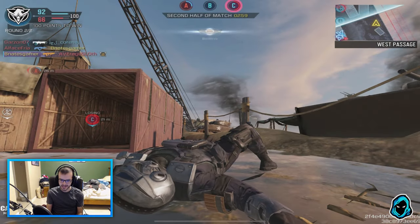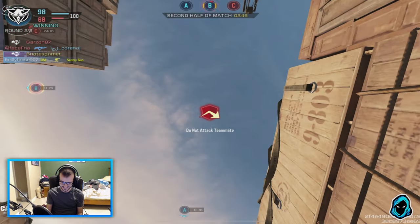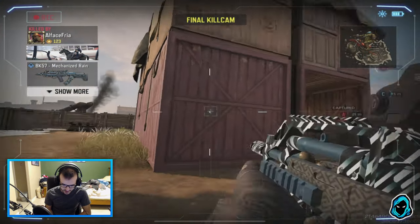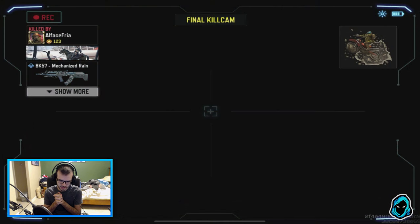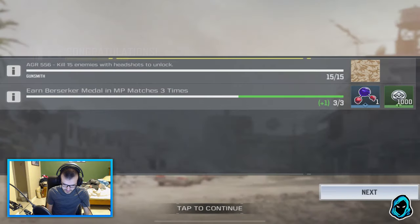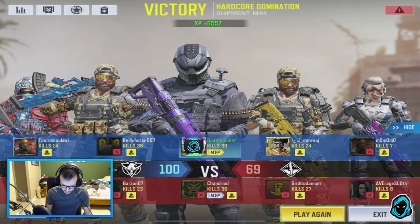I saw him on the map a second too late — a second, man. I think he's laying right there. Oh my god, I killed my teammate — he was in the way. GGs, man — that's fun. I'm gonna go ahead and restart my Wi-Fi because I need to fix that. But yeah, there you guys have it. Let's check the score — I don't know how many kills I got, to be honest. Nine thousand score — nice! 90 kills, a solid 90 kills. All right, well thank you guys so much for watching and I will catch you guys in the next one.